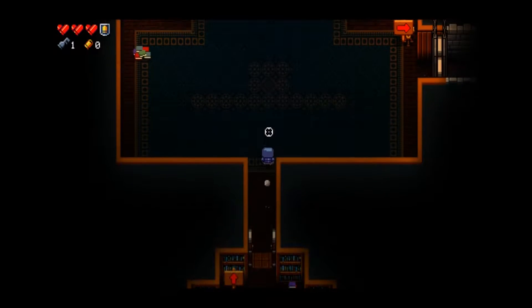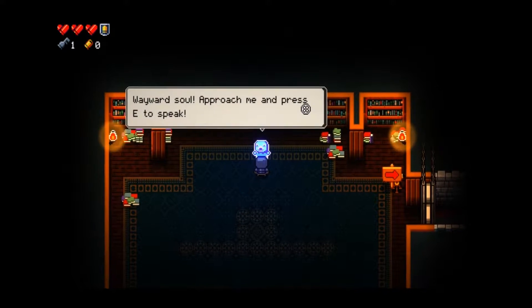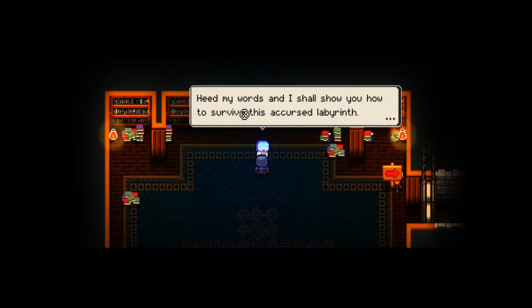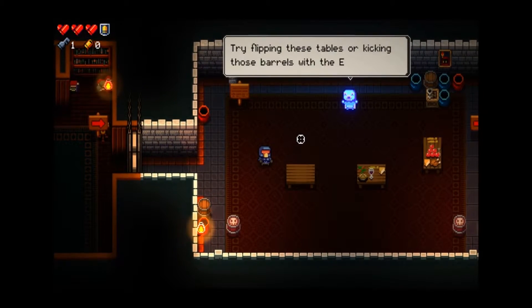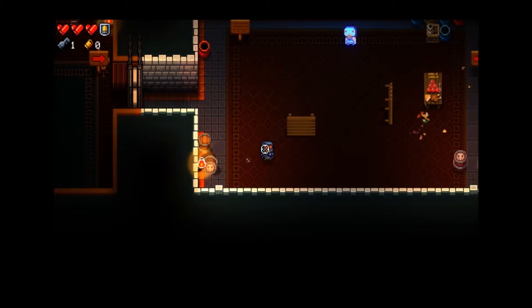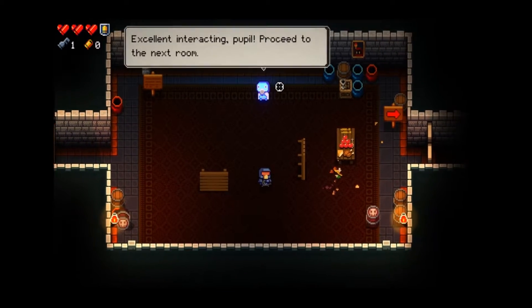Go through doors - each room is randomly generated, except we're in the tutorial so it's not. 'Heed my words and I shall show you how to survive this accursed labyrinth. Continue through the door to begin your tutelage. Try flipping these tables.' So we can flip tables over, we can kick barrels around. Excellent - proceed to the next room.